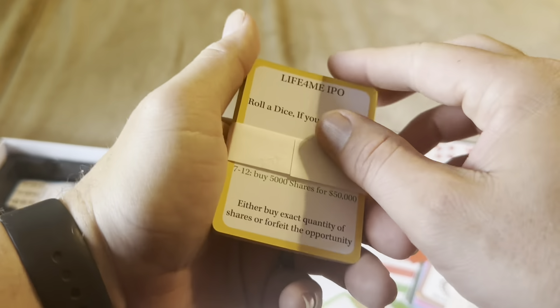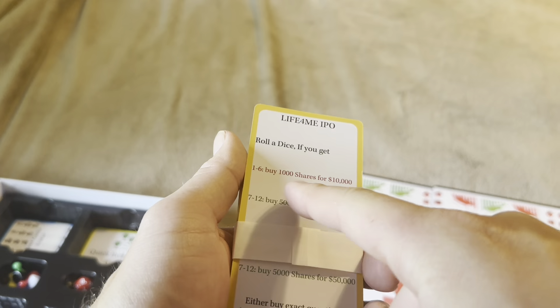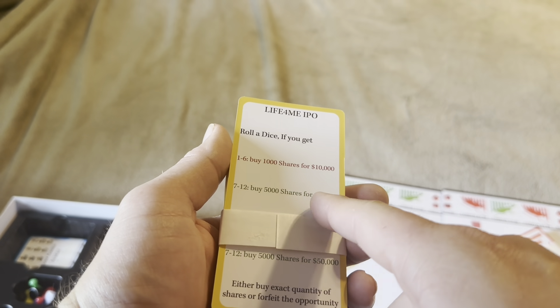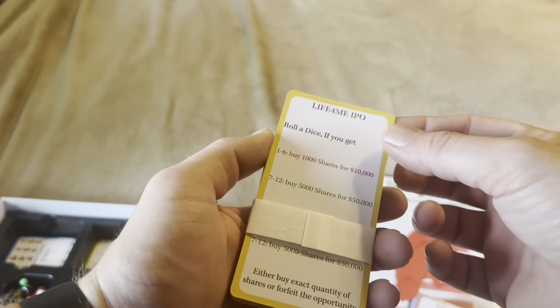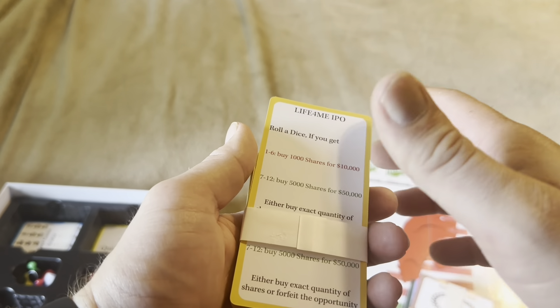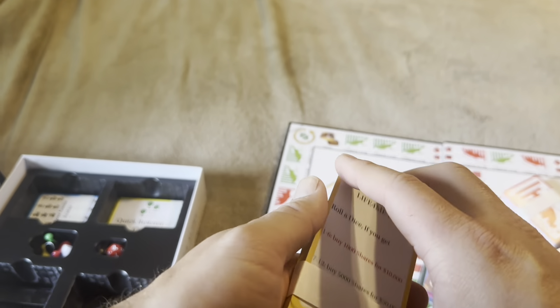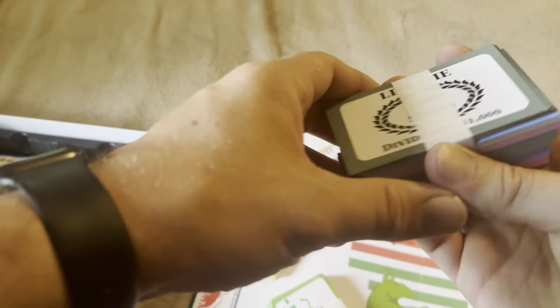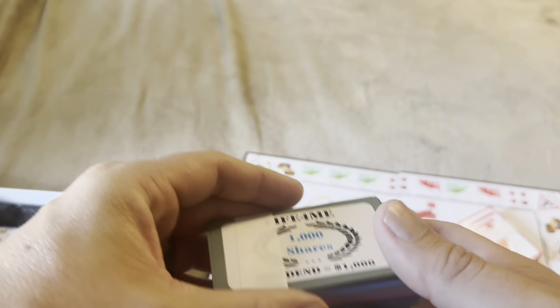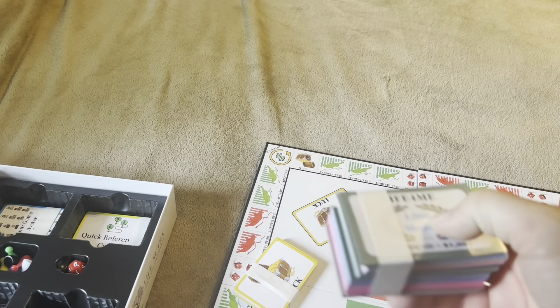The luck-based cards work similarly — roll the dice: if you get 1 through 6 you buy $5,000 shares, and 7 through 12 you buy 5,000 shares for $50,000, meaning you get the same price but can buy more. This is essentially a Life for Me IPO card. Your shares show 1,000 shares with a $1,000 dividend.